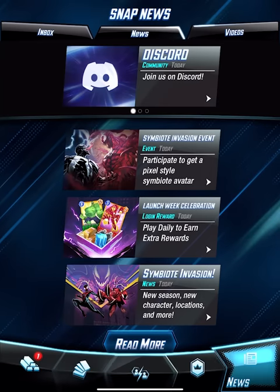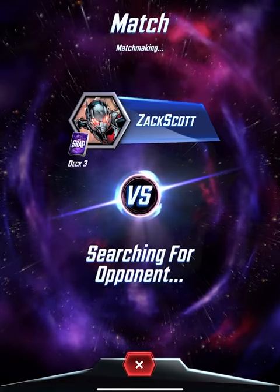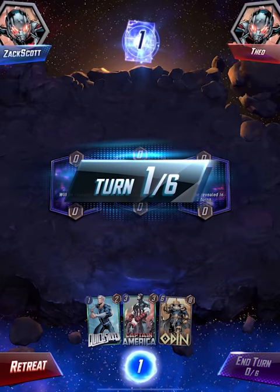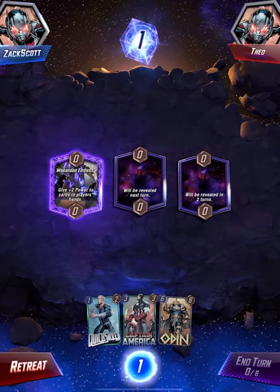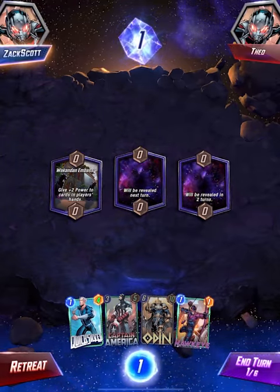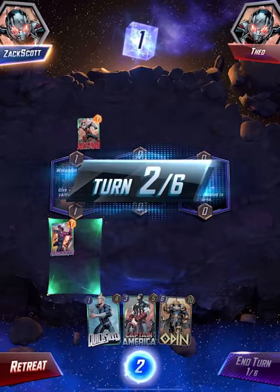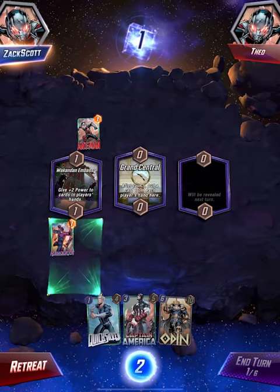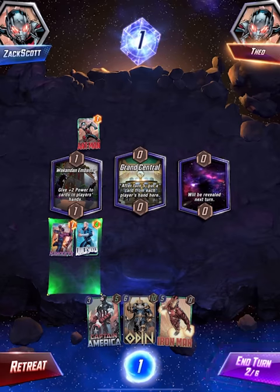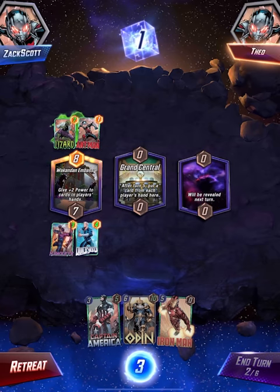The menus are so confusing, we're going to play again against Theo. This location gives plus two power to two cards - thanks, that's perfect. I'm going to play here, going for this one. Ant-Man - after turn five, put a card from each player's hand here. He's playing it too - seven seven. Cards here have minus two power.